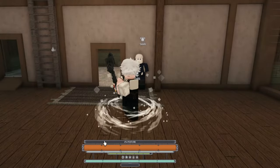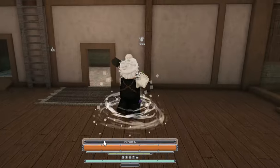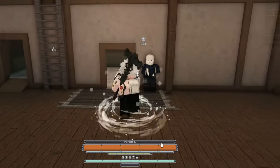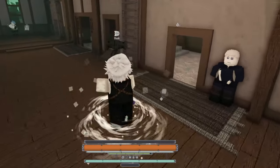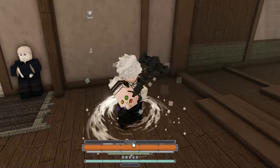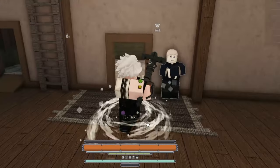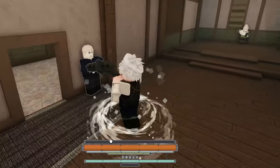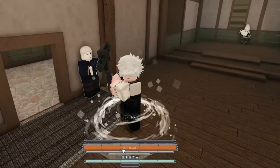Alright, so let's get into the basics. This is your posture bar. When you block it goes up. Normally you have to parry, and each time you parry it goes down. But if you hold F and don't parry, it's just going to hit you and your posture is going to go up.